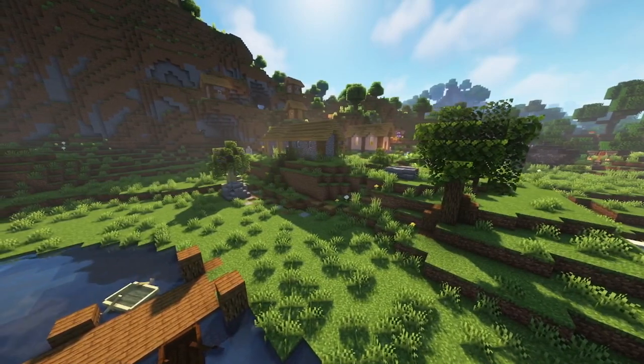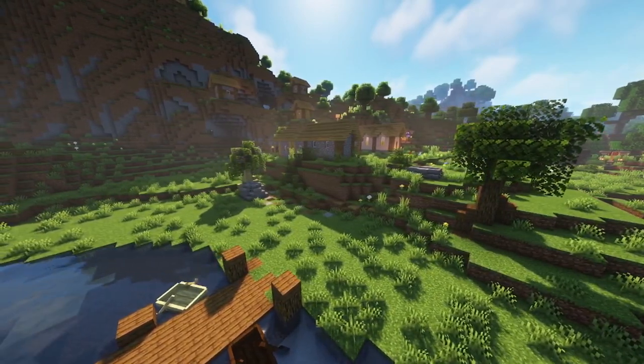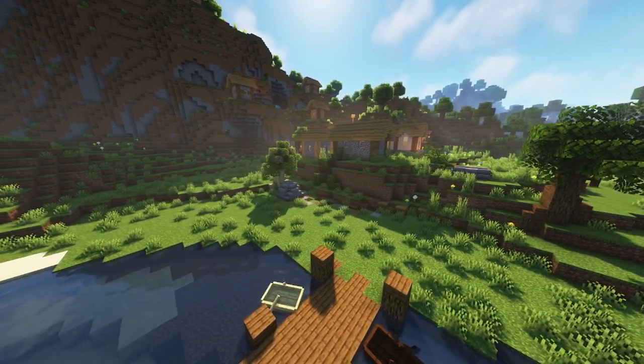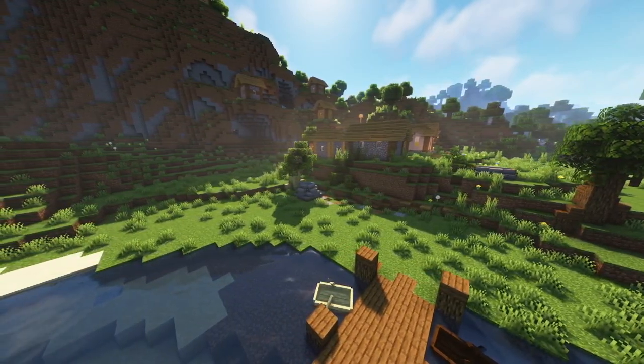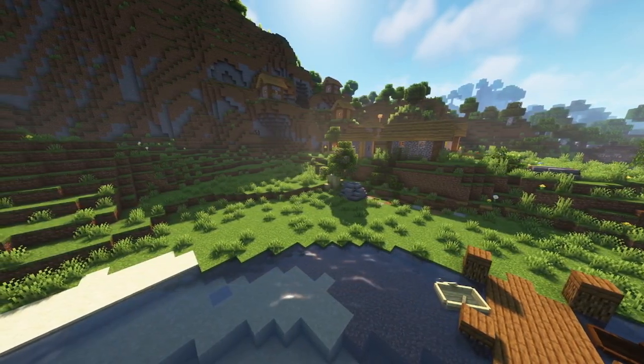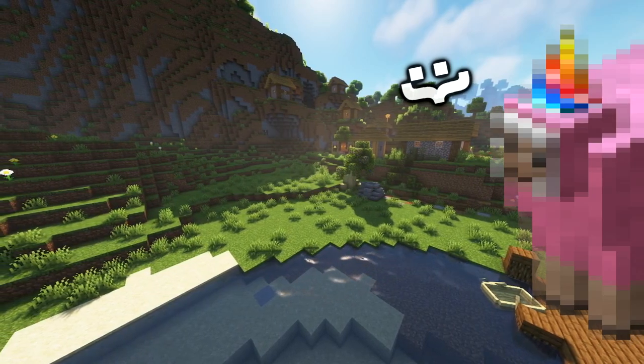You now have a sweet little automatic cow farm, so you can spend less time worrying about what you're going to eat and more time dreaming up something awesome. If you want to save even more time, check out this video on wheat and crop farms — it has some really awesome mechanics. And if you don't want to miss out on Perry the Pink Sheep's next appearance, I'd recommend subscribing.